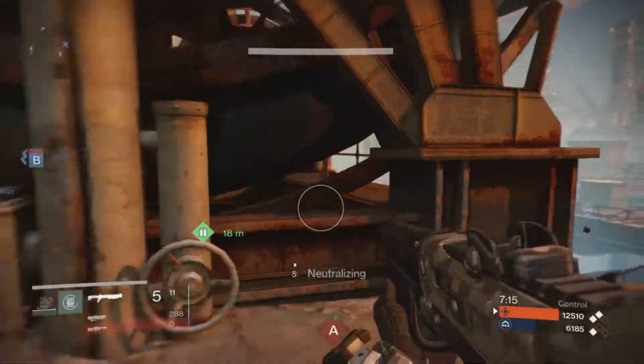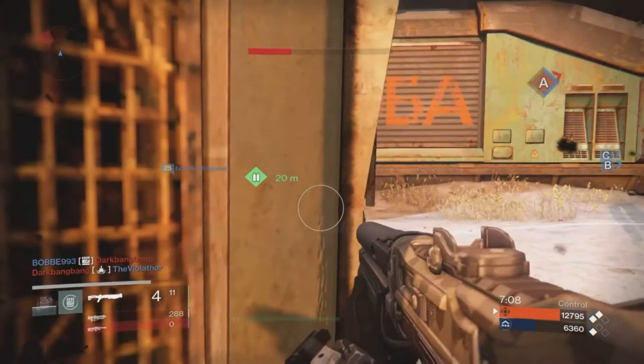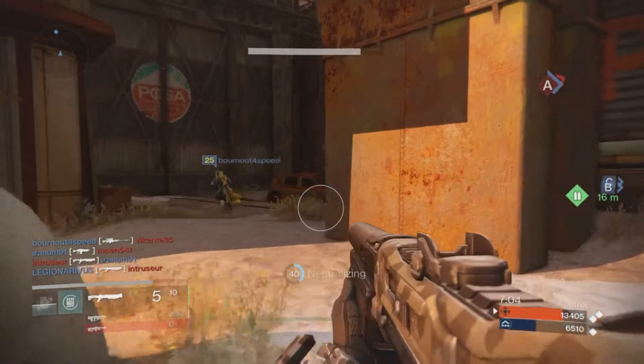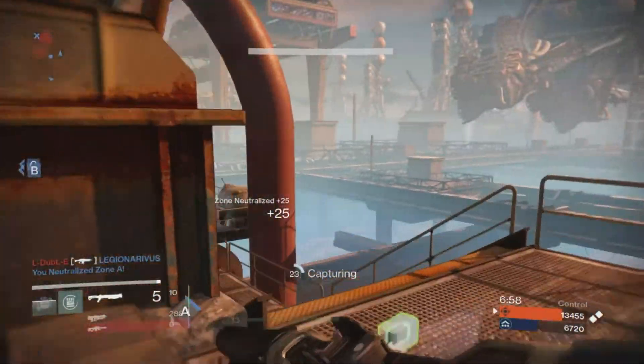I can see on the radar there's nobody there so I rush in. I'm not using my radar well and I have my shotgun out, which is the wrong weapon. I take cover to get my shield back — if he was going to rush me I could have got a shot and a punch in — but my teammate managed to bail me out. Zone A neutralized.